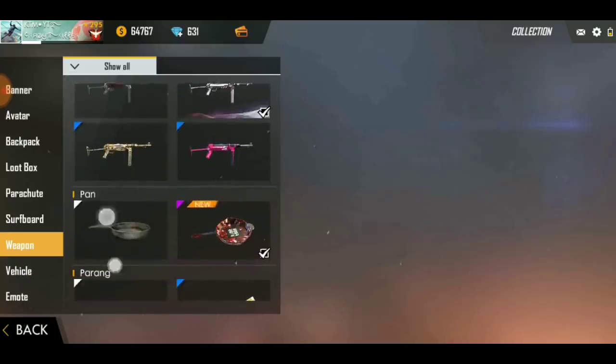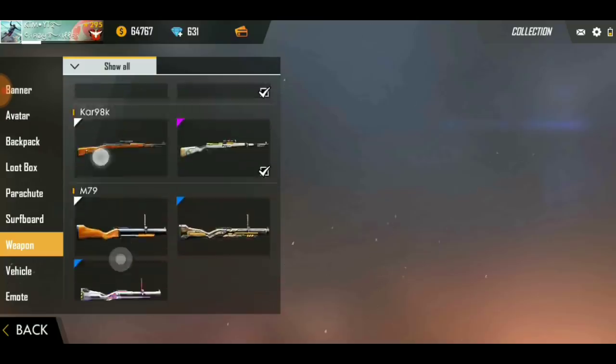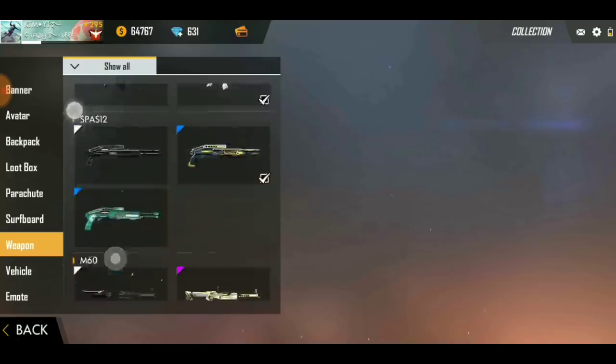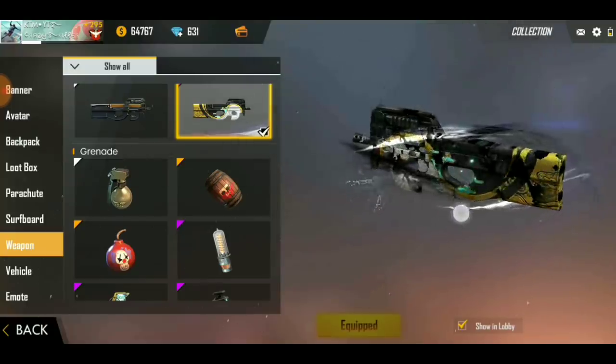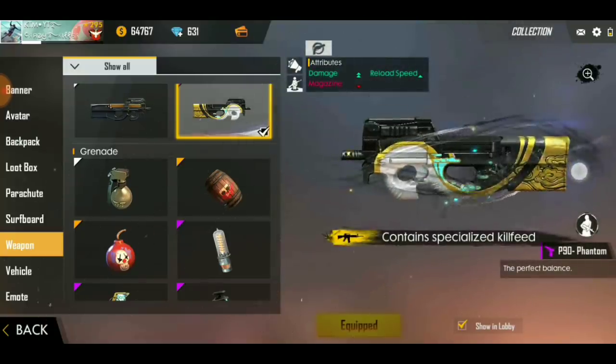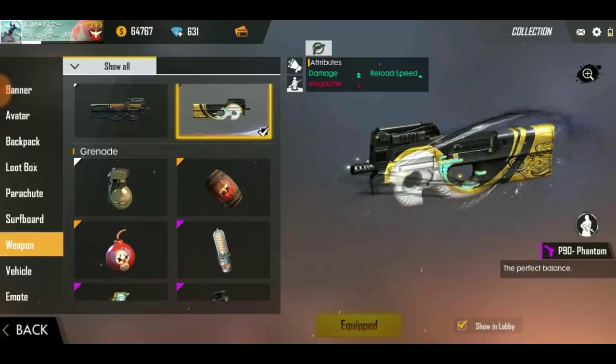So it has some abilities. Basically, this legendary skin has double damage. And it has a reload speed boost. It has a slightly bigger size, and the magazine is a little less — but it is not a big deal.